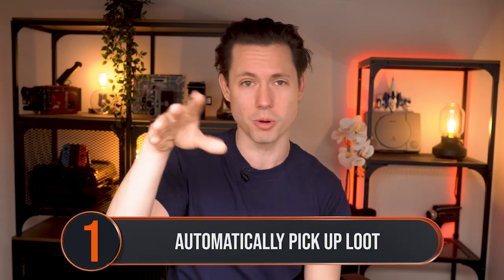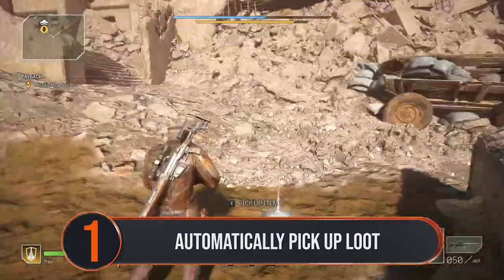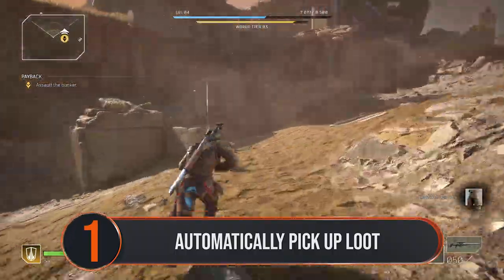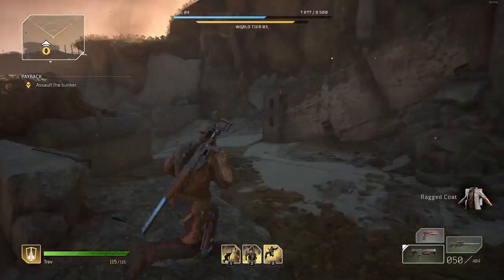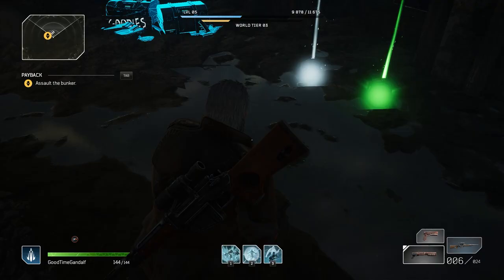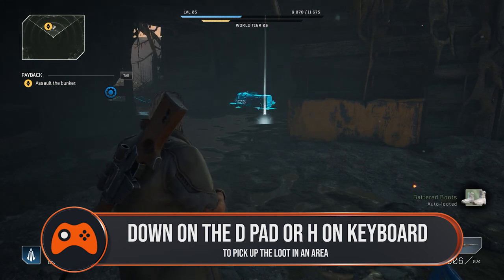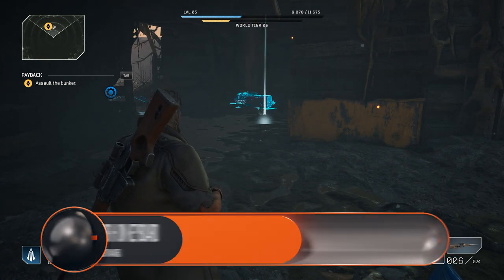Loot in Outriders is actually really easy to miss because it can just drop behind some of the barricades or cover that you can use, and it's also quite hard to pick up during a frenetic firefight. To save you running around each area after you've cleared it, Outriders has a way for you to automatically pick it all up — it just doesn't really tell you about it. All you have to do is press down on the D-pad or H on the keyboard and all that loot, keys and ammo will zip into your inventory.